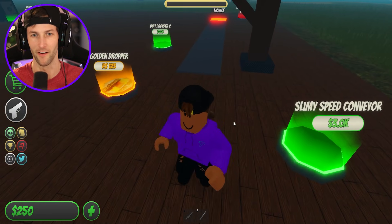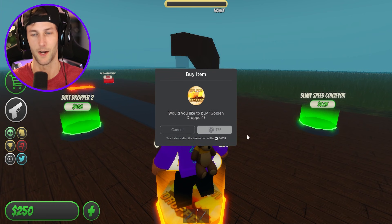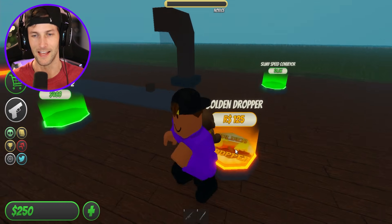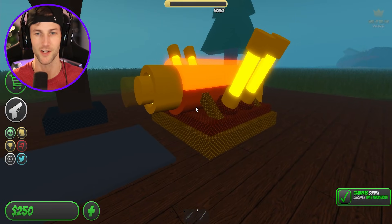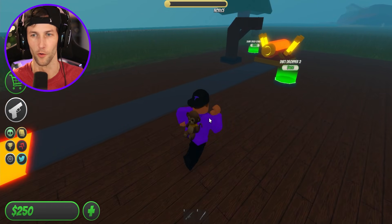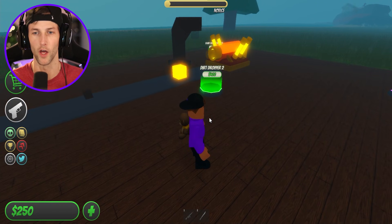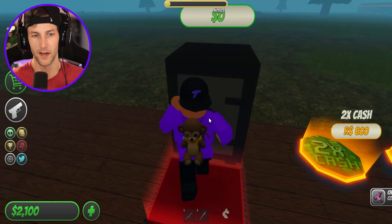Slimy speed conveyor. Dude, I want to get that so bad. We got to hit up the golden dropper, you guys. Easy. The golden dropper is a must. Oh my gosh, I'm so glad that they made it like super cool looking. So there's the gold. We went from dirt to gold. All we had to do was spend a little bit of Robux. See how simple that is?